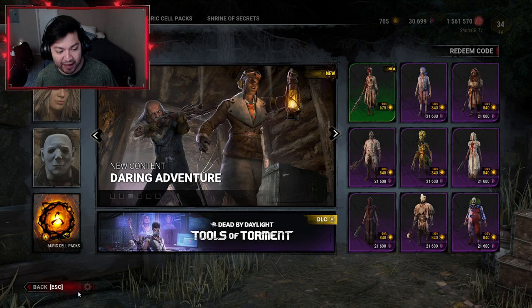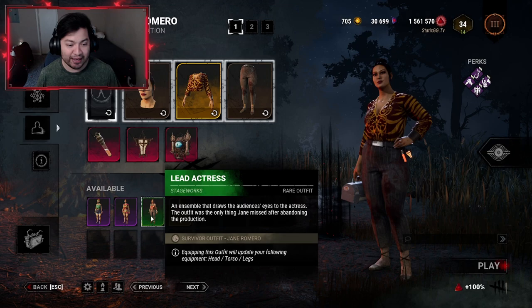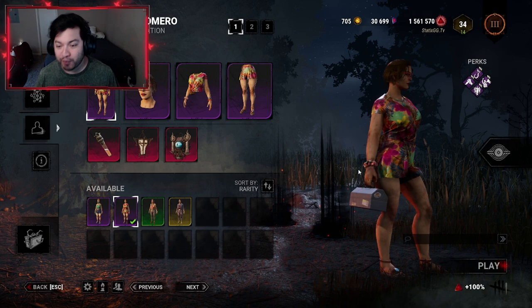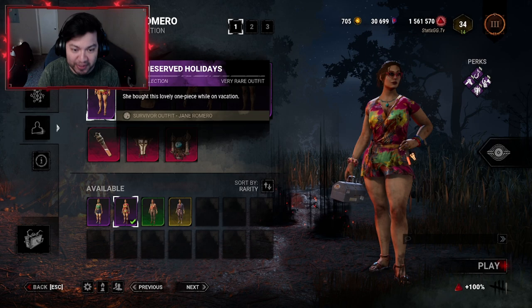Let's check out the outfit up close. Click on Back — we're already on Jane Romero. Click on Customize, and on Outfits it should pop up right there. It is the very rare rarity Well-Deserved Holidays. Go ahead and click on that — there we go, the brand new outfit for Jane Romero, really colorful. The description says she bought this lovely one-piece while on vacation.